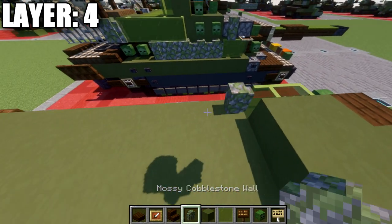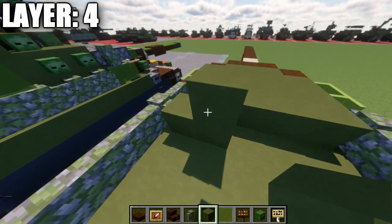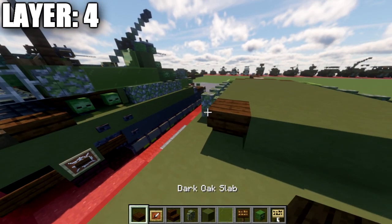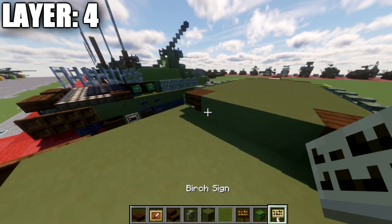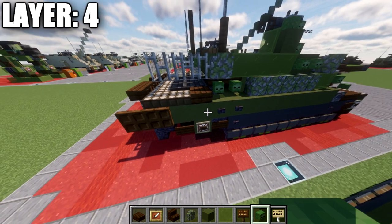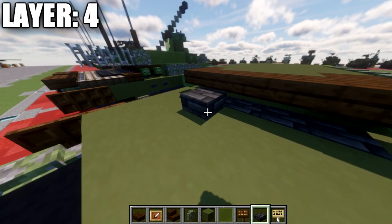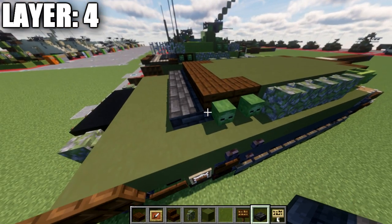Along the sides of the tank, place mossy cobblestone walls — one, two, three, four, five on each side. Fill the inside in with green terracotta. Then take dark oak stairs and place an upside-down stair on both sides, a row of three green terracotta across, and a zombie head to the sides of those stairs. After that, place a row of five dark oak top slabs and then a zombie head again on both sides. Underneath those five blocks, replace the green terracotta with polished deepslate for the venting, and place a row of five slabs underneath to make sure the vent looks complete all the way through.